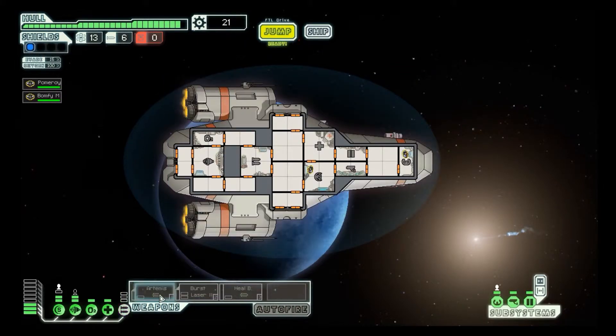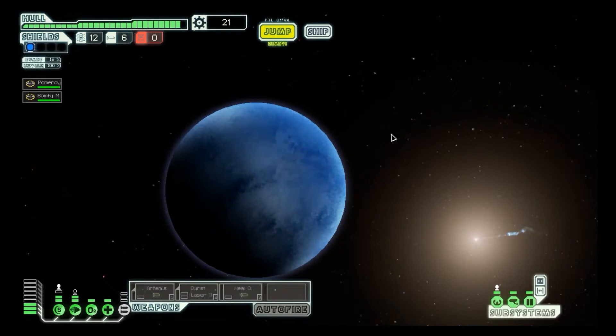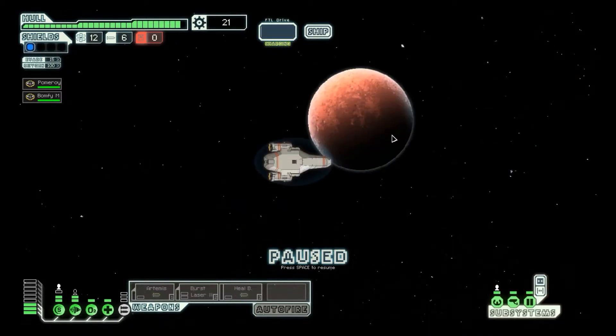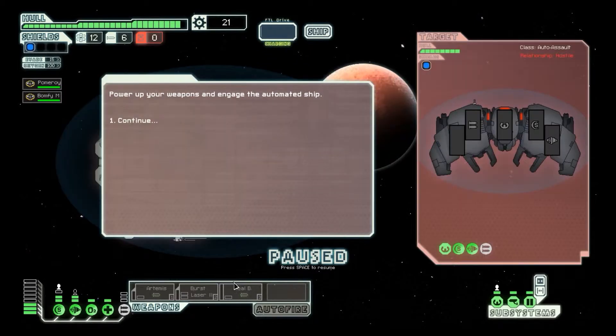Are we ready to jump? Let's get out of here. Oh, there's a store here — we don't have time to go to the store though. You come across a rebel automated scout ship — yeah, let's do this. Power up your weapons and engage the automated ship.